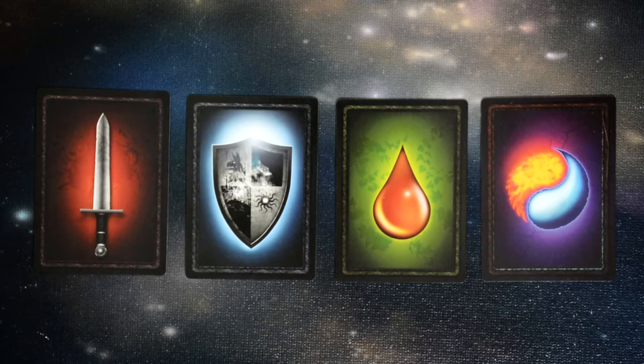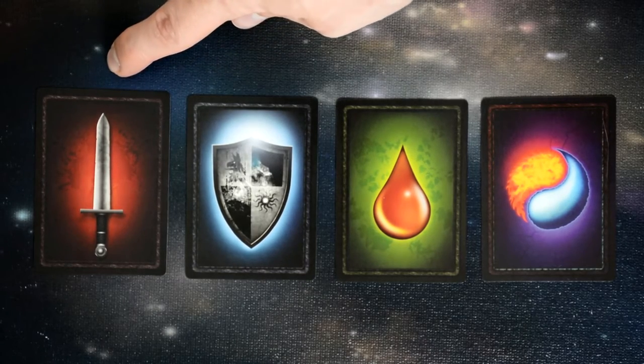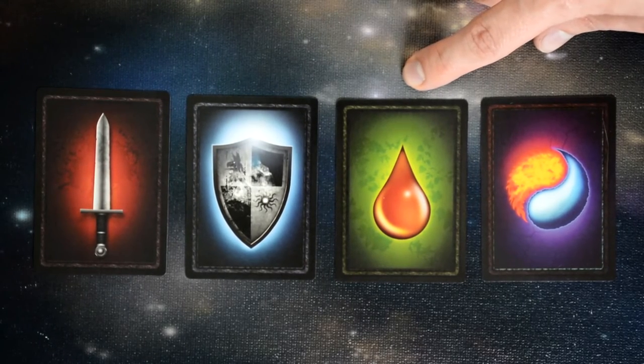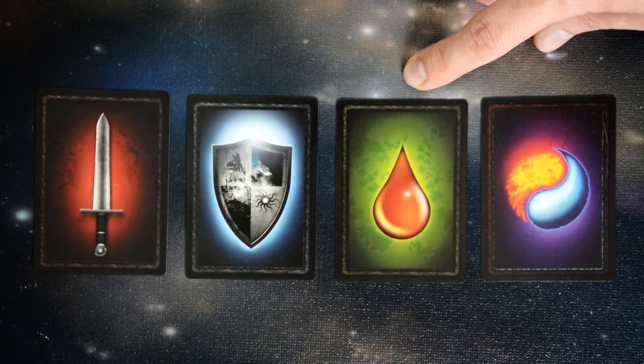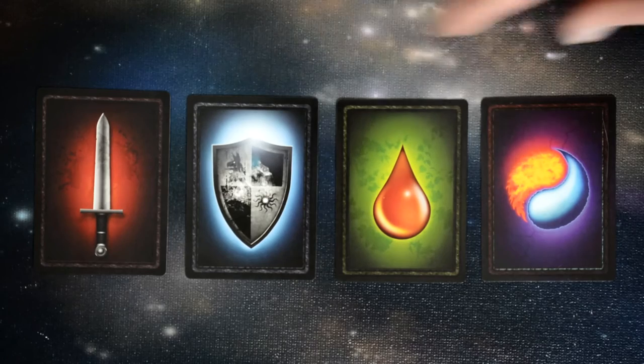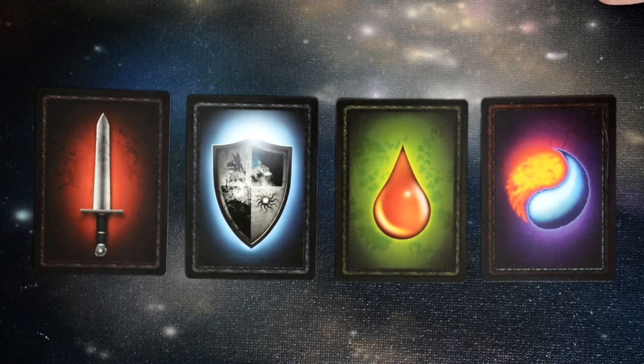Here we have the four different types of cards in the treasure deck. The sword grants one hit against a monster; the shield blocks one attack from a monster. The healing card heals one point of damage up to your maximum health — you can even use it when at zero health to bring yourself back to one health. The counter card is used during opponents' turns and cancels one card they play. The first three cards can be played any time during your turn. Each player may hold a maximum of two cards at any time; if they gain more, they discard down to their hand size.